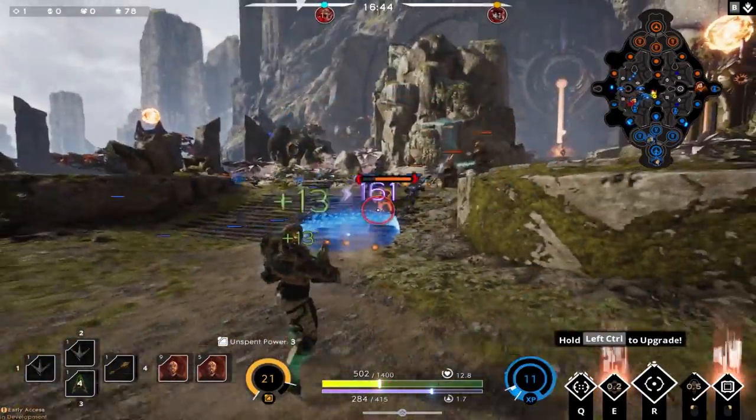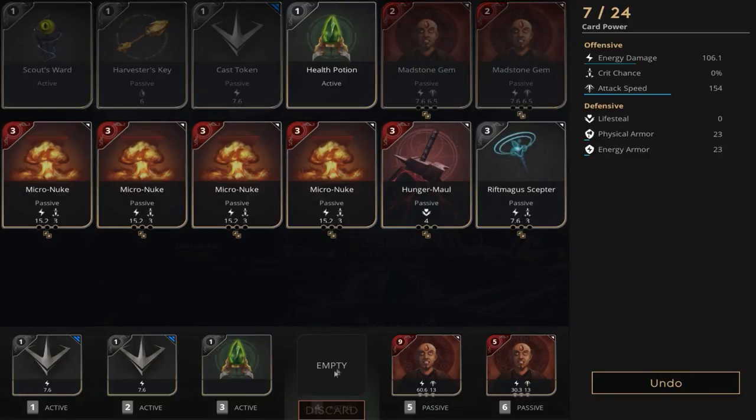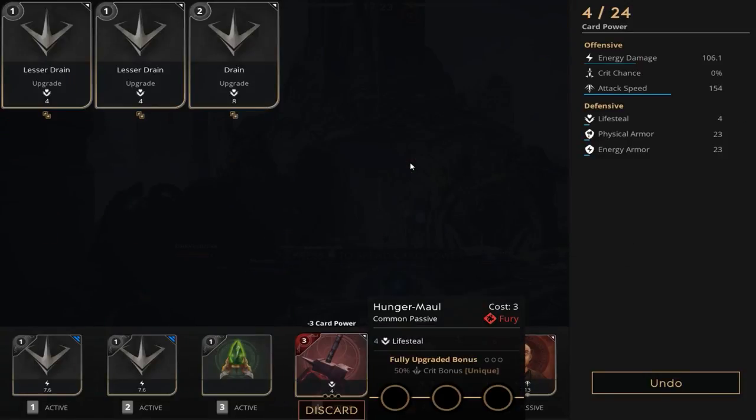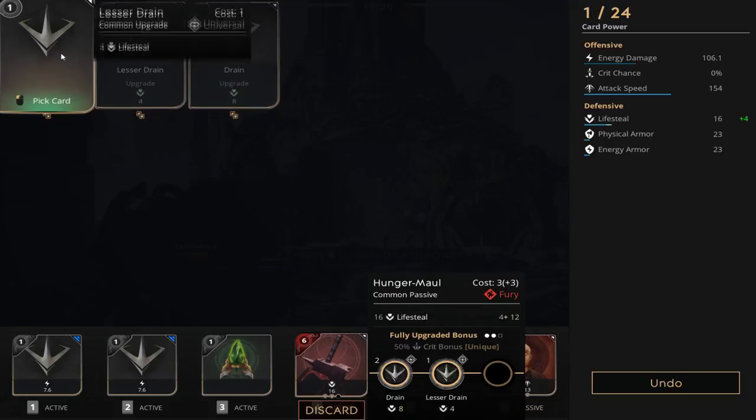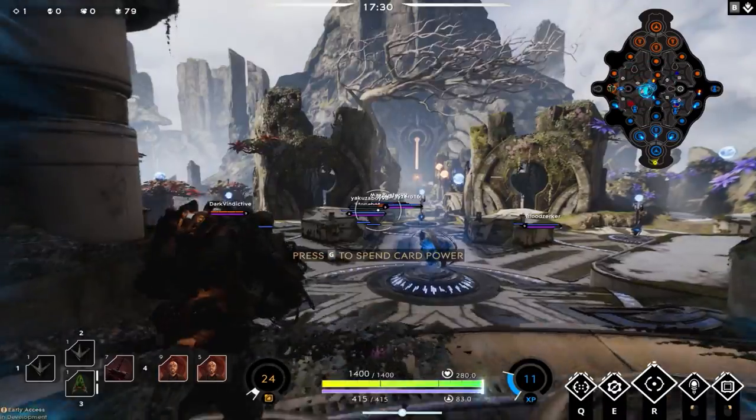After that first kill, we make it back to base. We get rid of our Harvester Key and pick up a Hunger Maul. We put a Drain and two Lesser Drains in it, leaving us with 20 lifesteal and 50% extra crit damage.